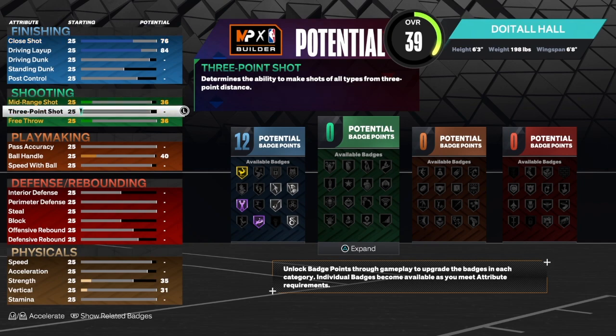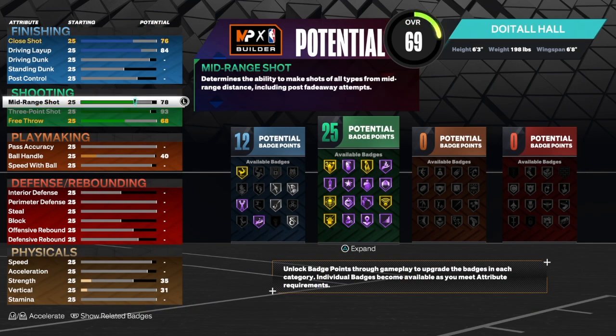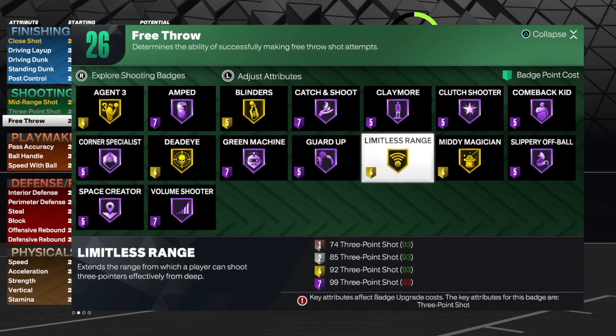Now let's get to the shooting. This is a Steph Curry build so we want to shoot like Steph Curry — we're going to take that three-point shot to 93, which gives us gold limitless range. Look at that, man. For the mid-range shot we're going to get that up to 80. For the free throw we have a 70 — you can take that up higher if you think that's too low. With those 26 shooting badges we get a lot of hall of fame and gold badges.